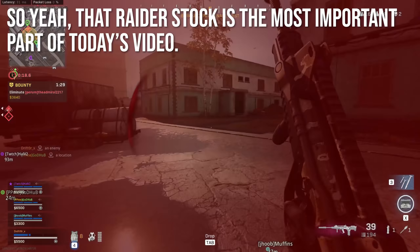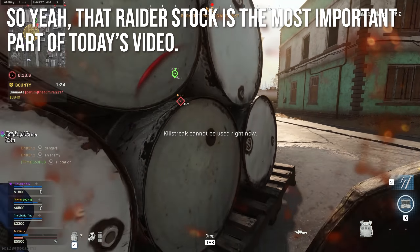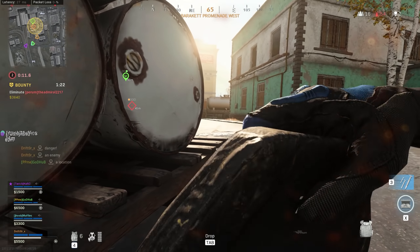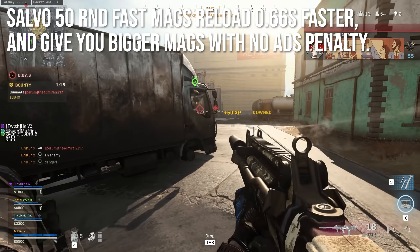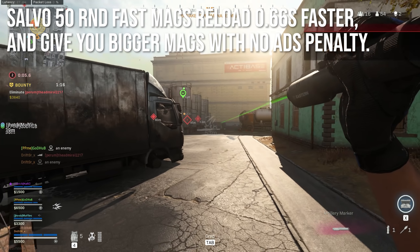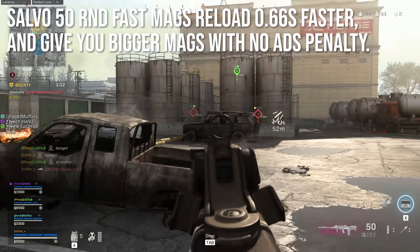That Raider Stock is the most important part of today's video, but we've got some other attachments to go over. The Salvo 50-round fast mags let you reload about a half second faster and give you bigger mags with no penalty — no ADS penalty, no recoil penalty. It's almost a pure bonus attachment. Since the gun shoots so fast and you're going to be spraying so much, having a giant magazine is pretty nice.